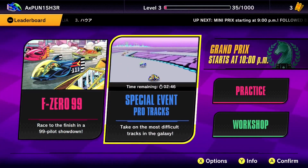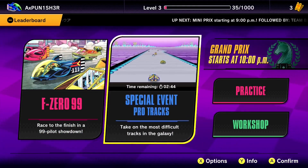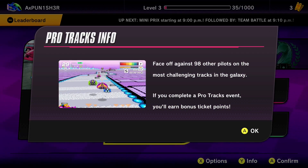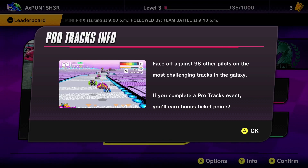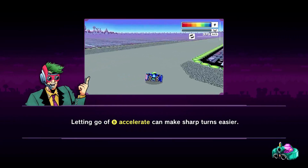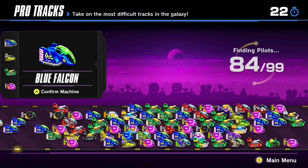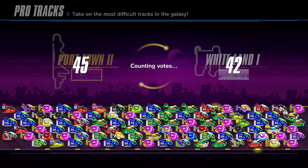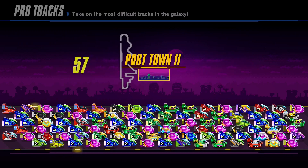What is this? Special Event Pro Tracks — take on the most difficult tracks in the galaxy. Can we do that now? Face off against 98 pilots in the most challenging tracks in the galaxy. So these are like the tough tracks, the later ones in the game. If you complete a pro track event, you'll earn a bonus points. Well, we're going to go into the pro league and see what this is all about. Port Town 2 or Whiteland. Why did I say Portland? It's Port Town — it's not Portland.